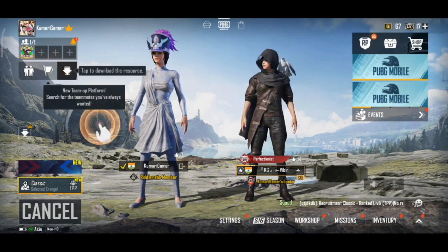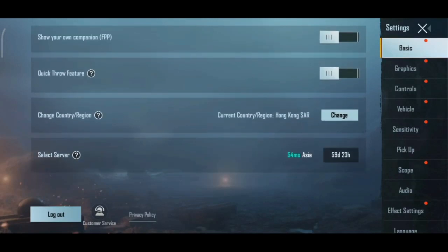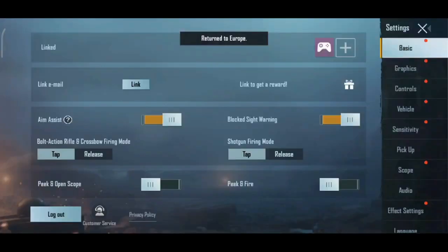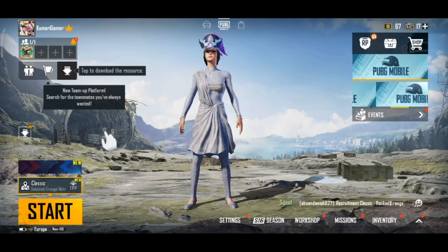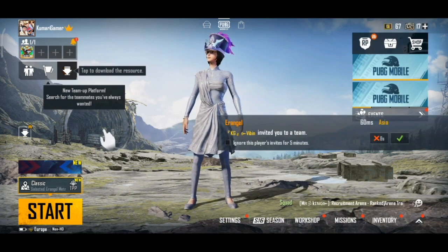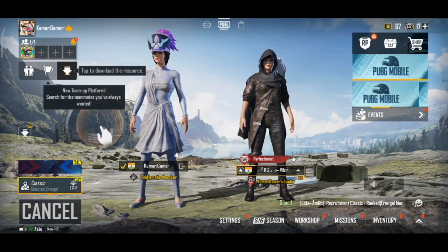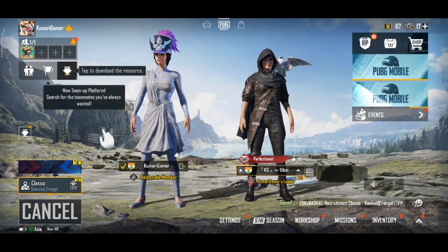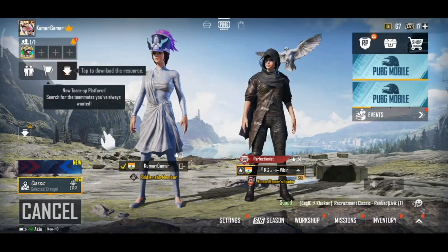You will be able to change the server. When we are in Europe, and we go to the settings, we are in Asia on the left side. We have to select Europe as the first server, then create Asia. You can use it offline and change the server.